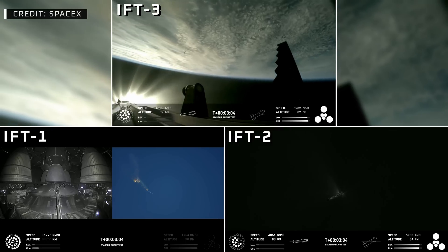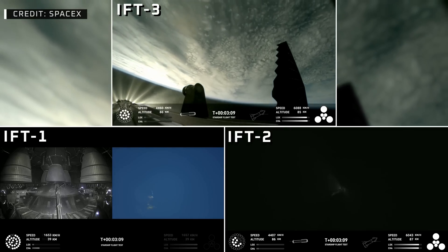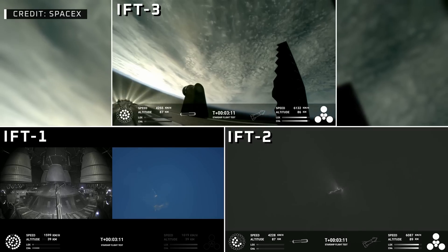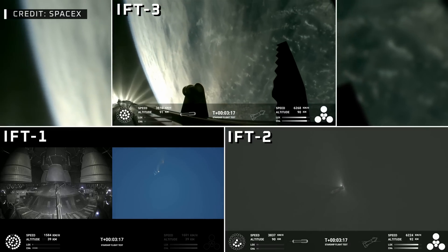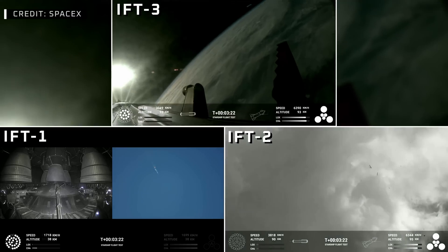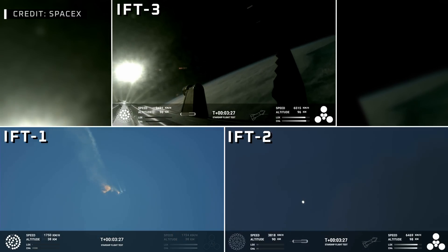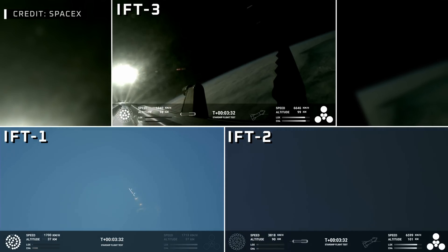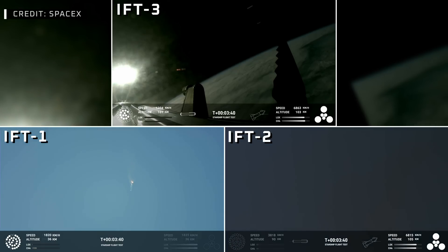Hot staging confirmed. Booster is now making its way back — seeing six engines ignited on ship. We've got a Starship on its way to space and a booster on the way back to the Gulf. I need a moment to pick my jaw up from the floor because these views are just stunning. These are live views from Starship. First stage is currently performing the boost-back burn, expecting that to last about one minute.